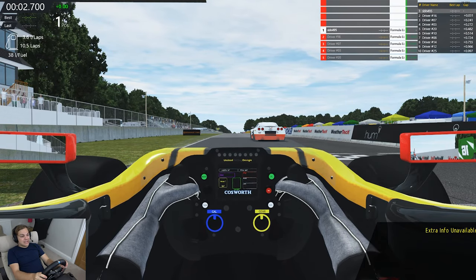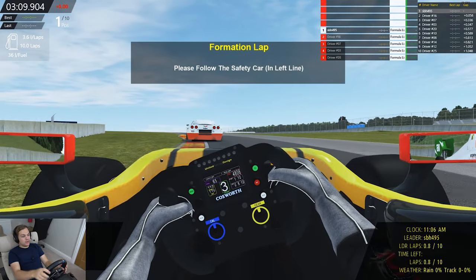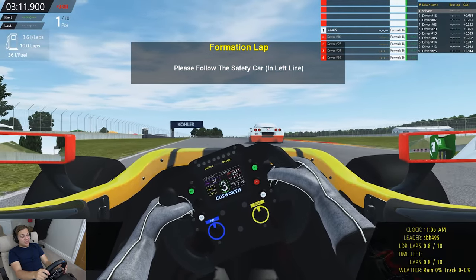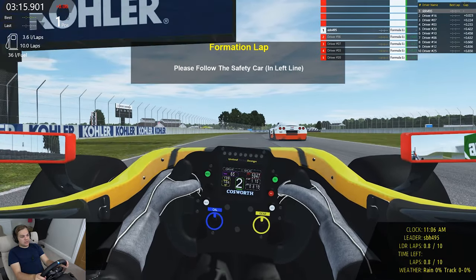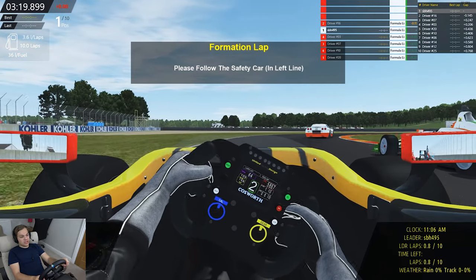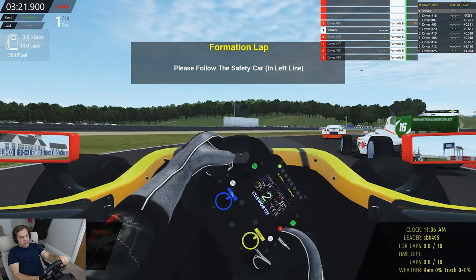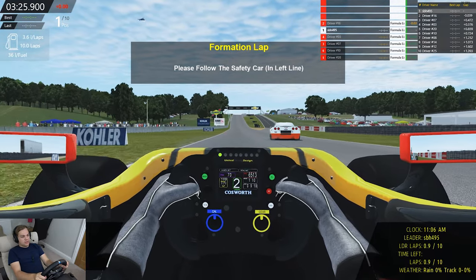I'm going to quickly skip through this. As you can see, I have managed to qualify on the pole. I've actually had to go and turn the difficulty up, so I've got the AI set to 150% difficulty, I think 50% aggression, and also max damage. So if you have R-Factor 2, you'll know what that means. Here we go — Indy Lights on R-Factor 2 around Road America.